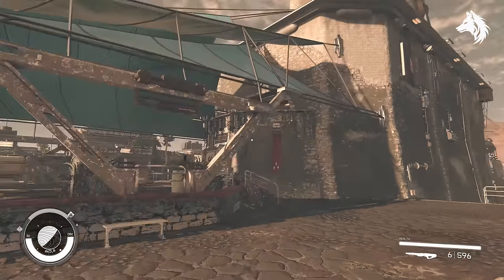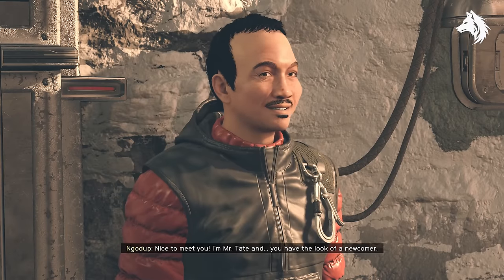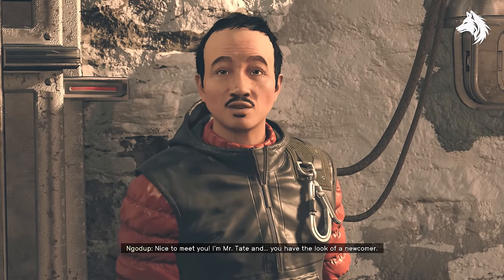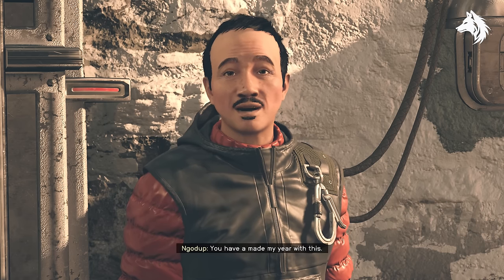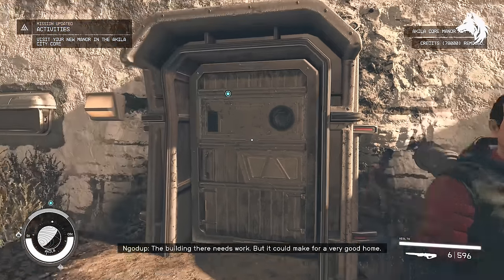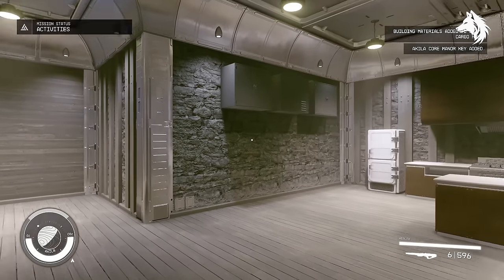Next we have the Core Manor in Aquila City. This is bought for 7,000 to 8,000 credits and you can talk to Ngodup Tate — he's standing in the yard of the Core Manor, which is located right beside The Rock, the tall building at the end of the main street. Walk towards The Rock but head up the stairs on the left and look for Tate standing outside the Core Manor, which has a low brick fence.